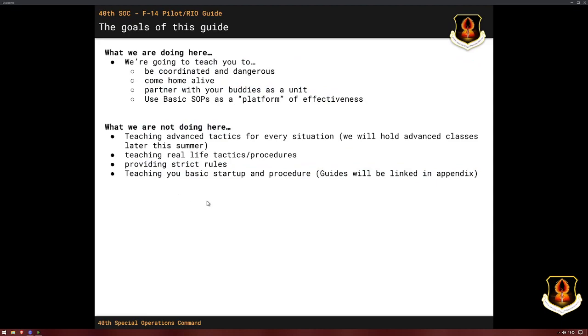So what are the goals of this session? We're going to try and teach you how to be coordinated and dangerous, how to come home alive, and how to partner with your buddies as a unit by following a basic SOP. We are not talking about advanced tactics. We just want to make you like an army of spearmen — everybody's deadly. You could have started as a peasant, but with 50 of you lined up next to each other doing the exact same thing, it's going to be an effective strategy, and it's simple to implement.